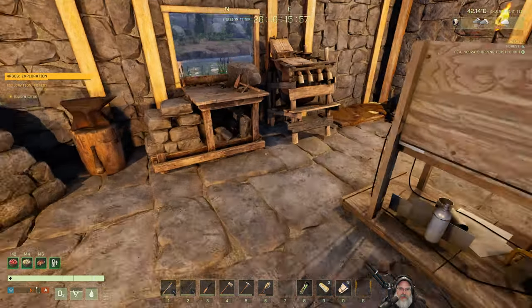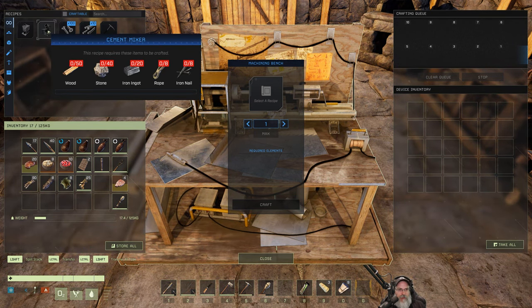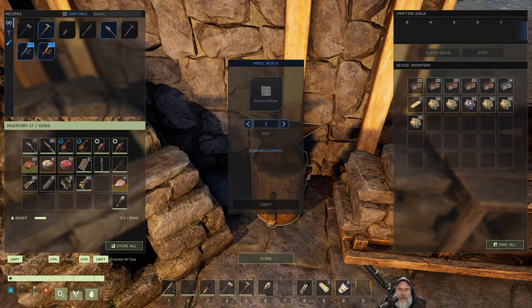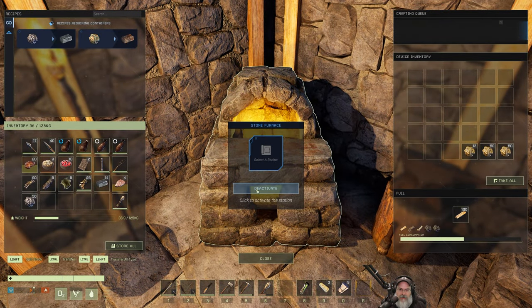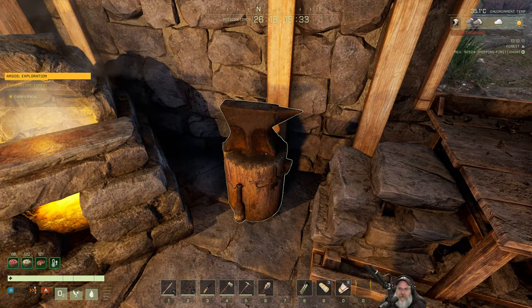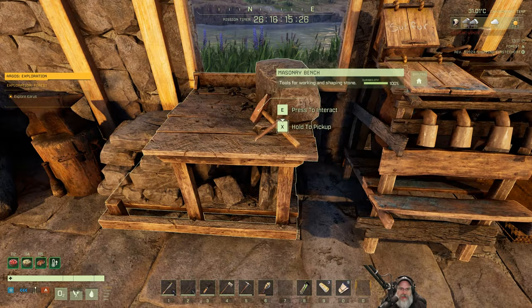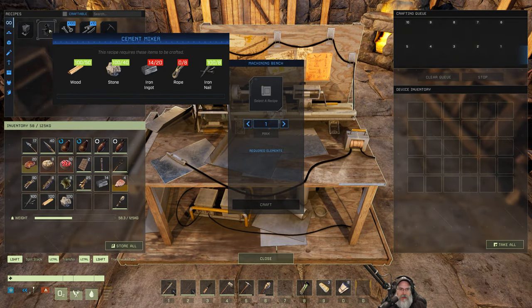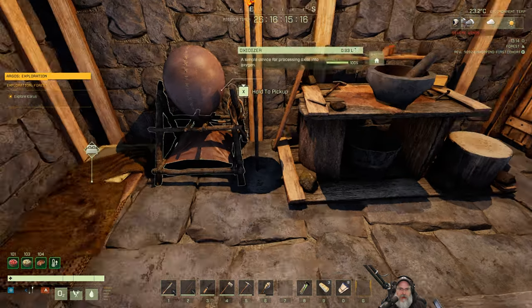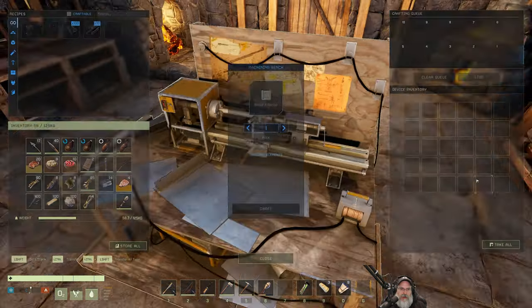First order of business: the cement mixer. To make one we need wood, stone, iron ingots, rope, and iron nails. I've got some iron ingots but also another stack of iron ore - let's smelt those into more iron ingots since we're probably going to need them. Let's grab some nails. We need stone and wood, so let's grab a stack of each. We just need rope and a little more iron ingots.